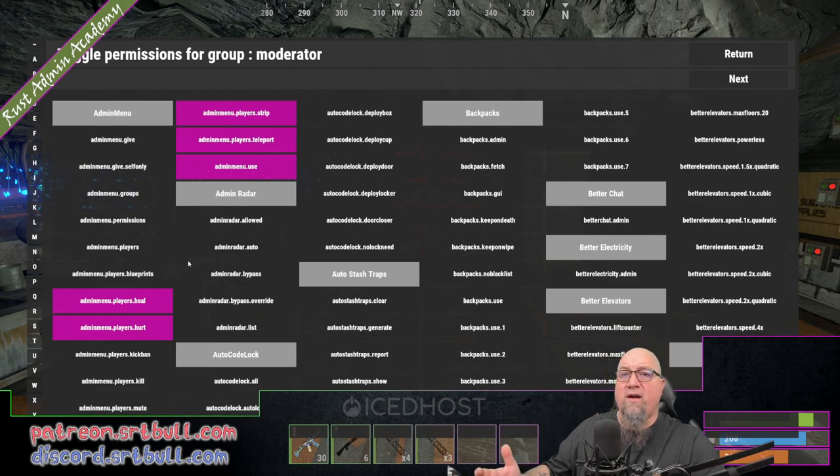So if somebody's messing around, they can pull up the admin menu, they can teleport to that person, and actually decide if they were doing something wrong. Bear in mind, the way I'm suggesting this is they don't have auth level 1, they don't have auth level 2.